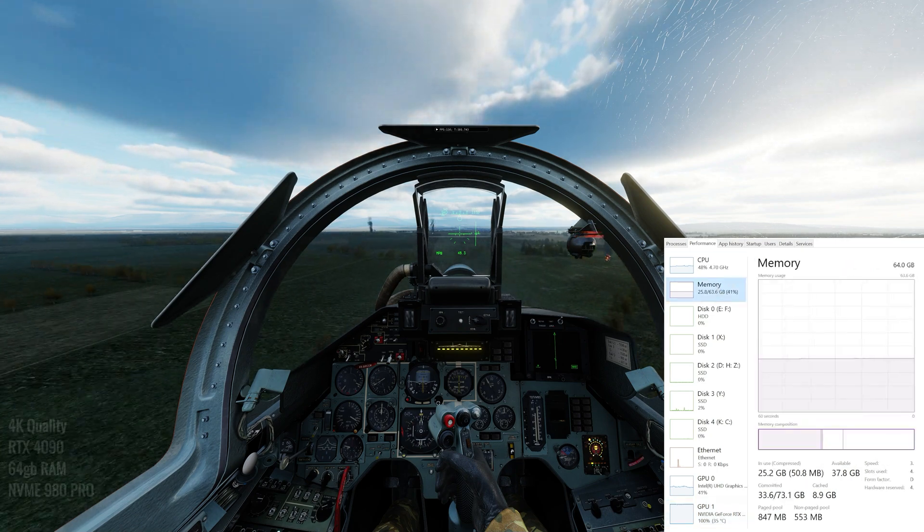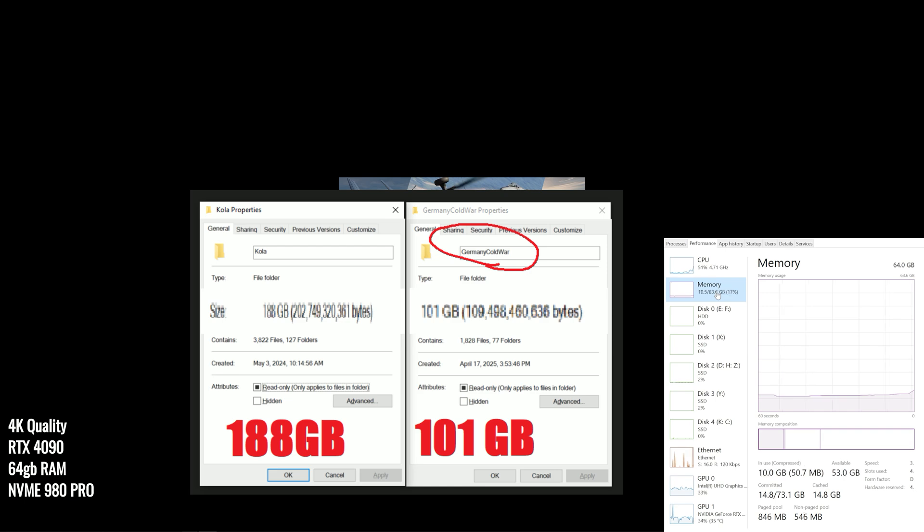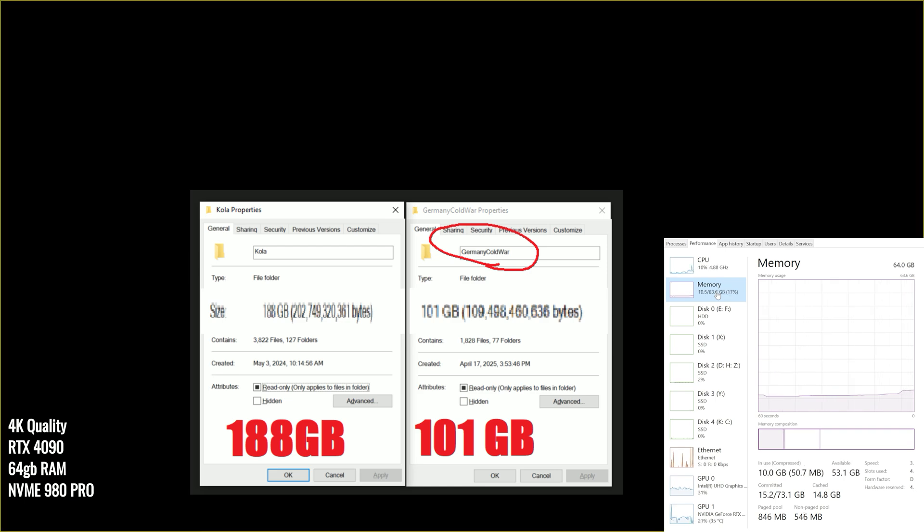The Caucasus map that we all have is only 16 gigabytes in size in total. On the other hand, the Cold War Germany map is 101 gigabytes and that's with only one season. Cola is bigger at 188 gigabytes, but Cola has two seasons.